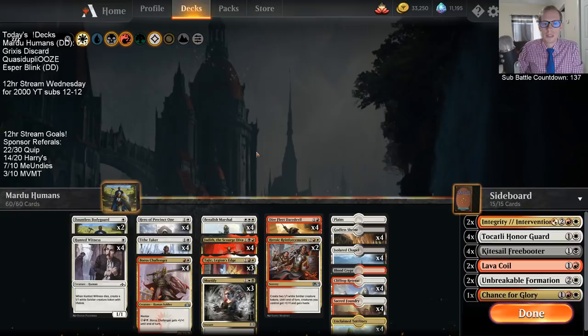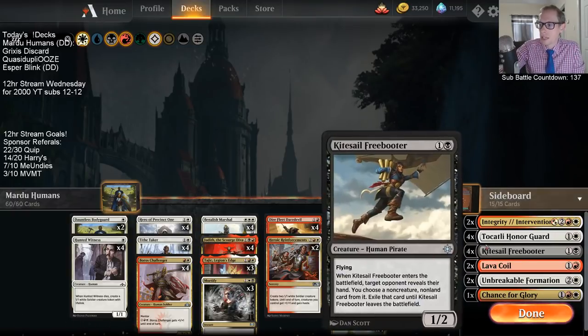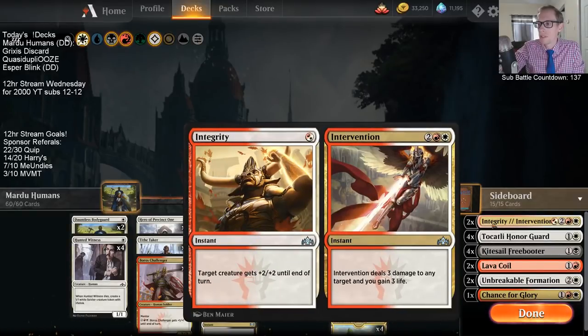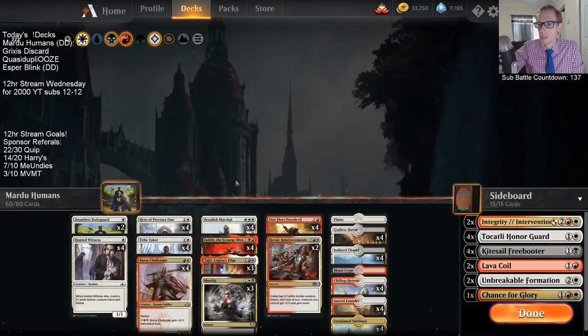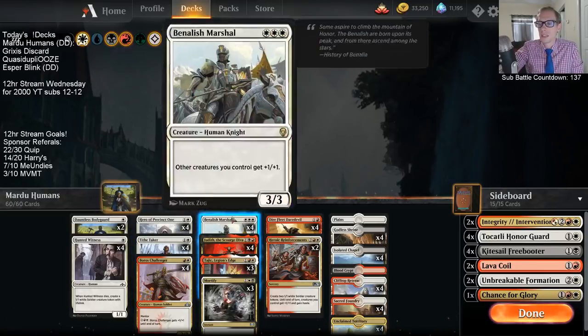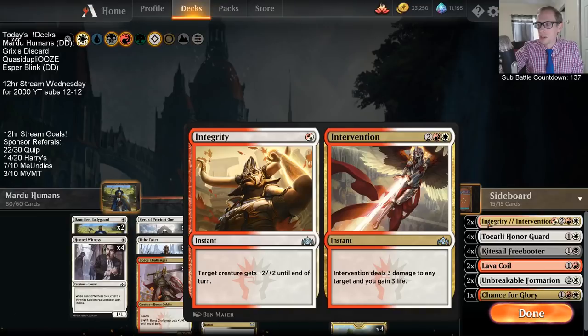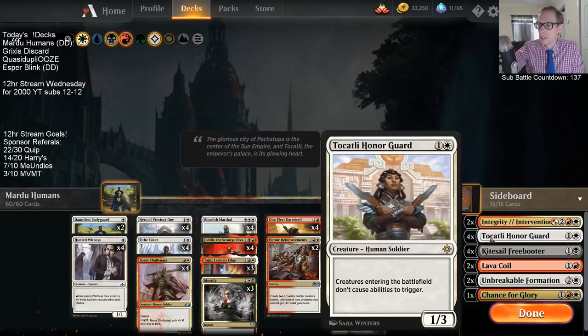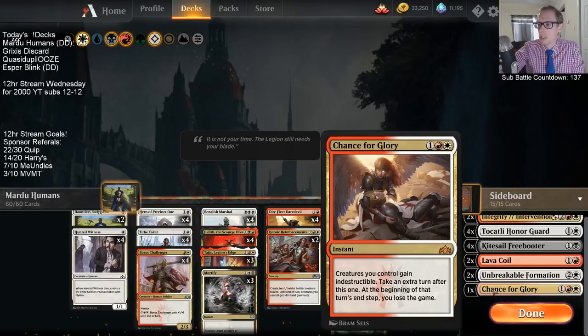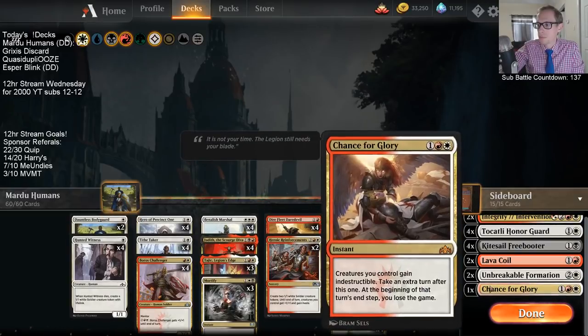We have Kitesail Freebooters instead of Duress — I would have preferred Duress but we've got the Freebooters. Integrity/Intervention is a weird sideboard card; it feels really good alongside Swiftblade Vindicator but we've cut those for something more consistent like Tithe Taker. I don't think Integrity/Intervention is needed at all. Honor Guard is a very good sideboard card, Lava Coil and Unbreakable Formation are nice, and I like Chance for Glory as a one-of against Wilderness Reclamation decks.